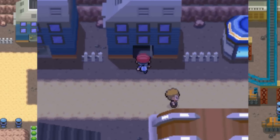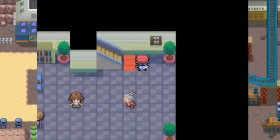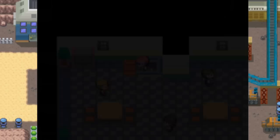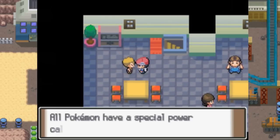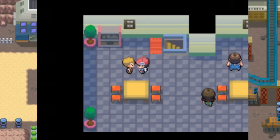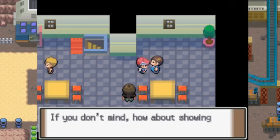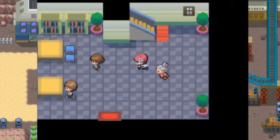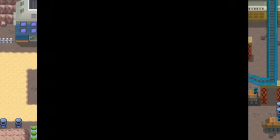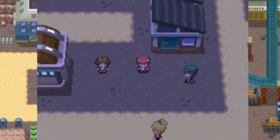Over here in this house, if we talk to a certain NPC boy — if you could show an Abra to that guy, he'll give you a pretty useful Pokeball. But we don't have an Abra just yet. Once we do catch one as a HM slave, I'll go ahead and show that to him.